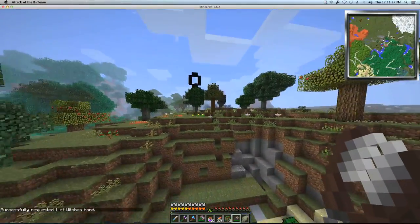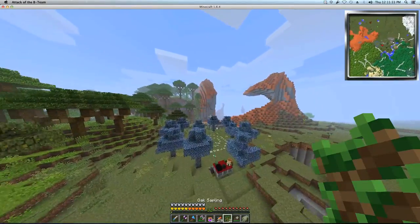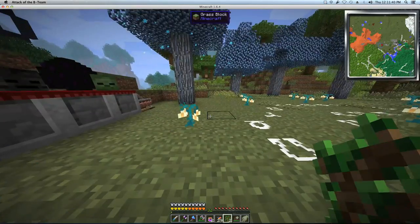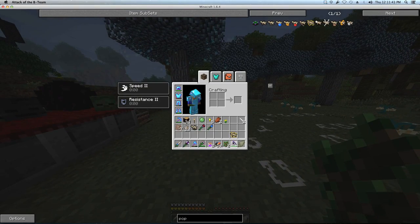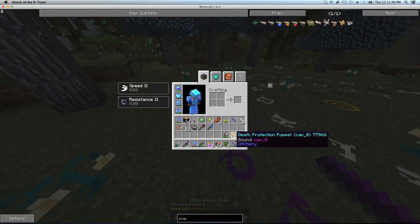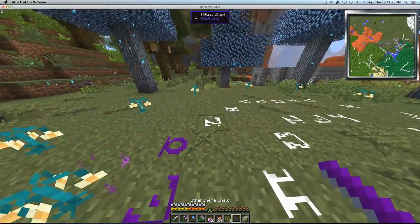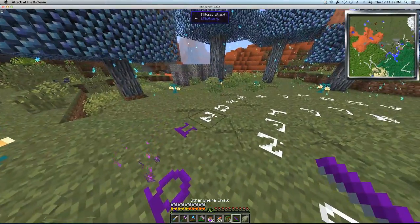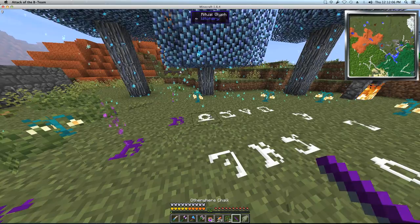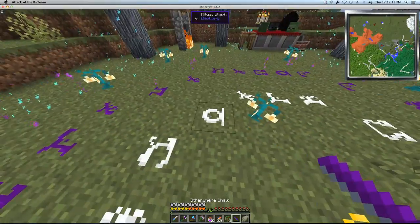I'm actually a little nervous because you can die, and I'm hoping this works. Just to make sure the Morph mod also doesn't mess me up, I think I'll morph just to be safe. Let's use some otherware chalk. We have to change this over — so cool. There's our circle and our inner circle. I need to stand inside here with my brew and activate the center glyph.